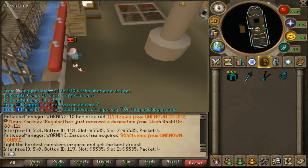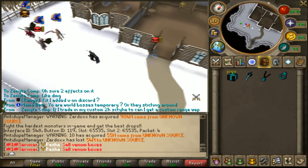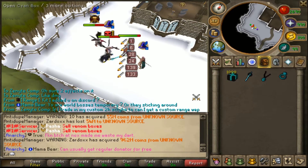As you guys can see, I teleport here and there are already some people here. Sometimes there'll be like three or four people, and you fight Billy Bomb here. It's going to give Cyan Boxes one-third of the time.